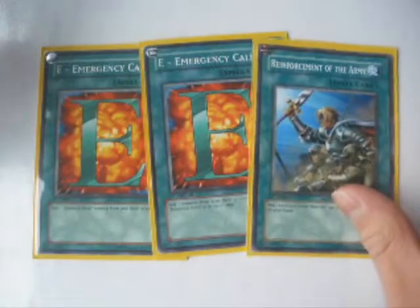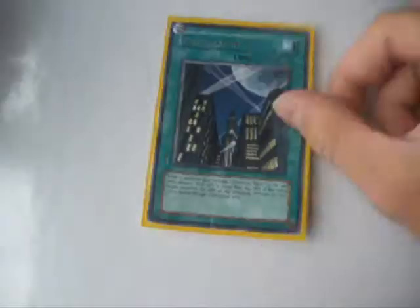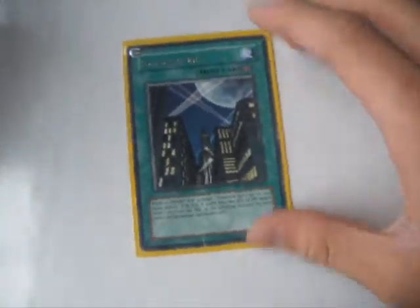Then we have spells: 3 DD Fissures, 2 Gemini Sparks — it doesn't really rely on Gemini monsters. Then we have 2 emergency calls with a Rota for searches. We have an important part: Skyscraper. It comes in handy sometimes, it's not like the main engine of the deck though, so 1 is probably enough. We have 2 Bugs of the Moon and an MST.